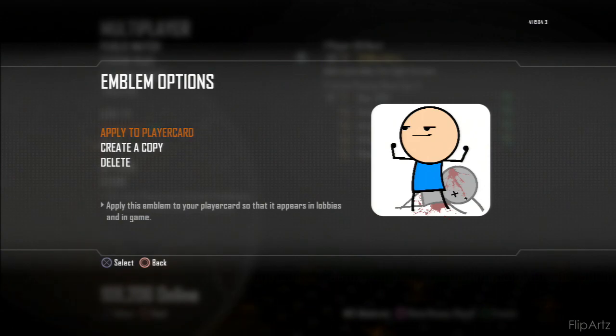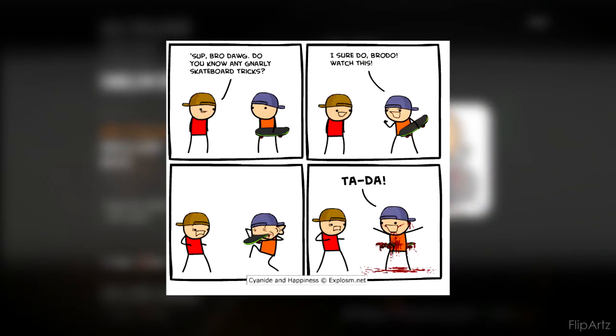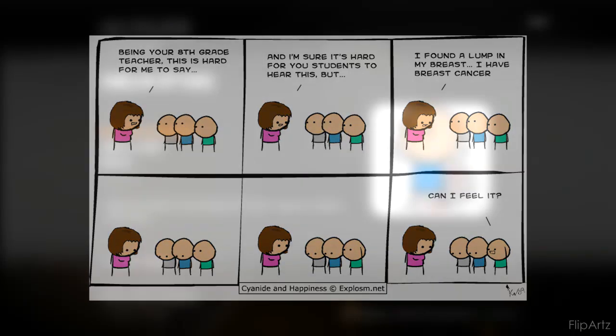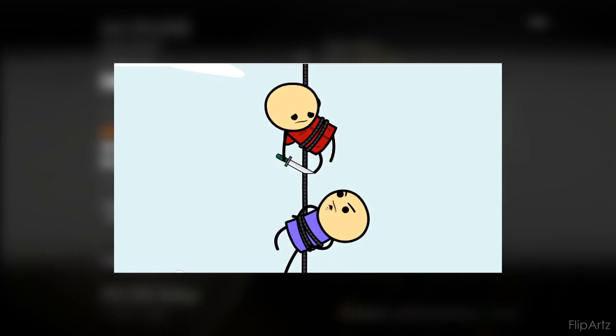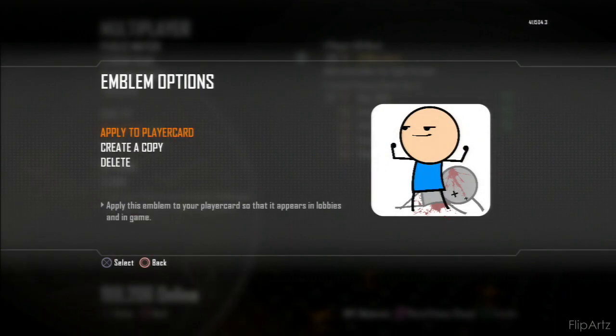Anyways, we're gonna be doing Cyanide and Happiness. If you guys don't know what that is, it's basically this comic strip - a really funny comic strip, sometimes really harsh but mostly funny. I've been reading a lot of them again recently so I decided to try and make one. It really doesn't take a lot of layers - only about eight layers for the head, body, and arms, then another two to four layers for the eyes and extra facial features.